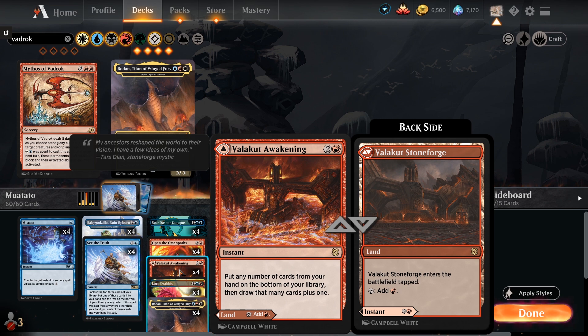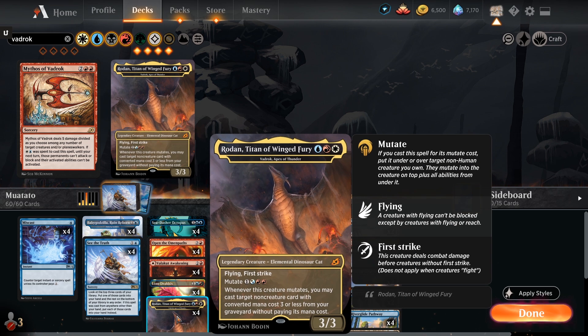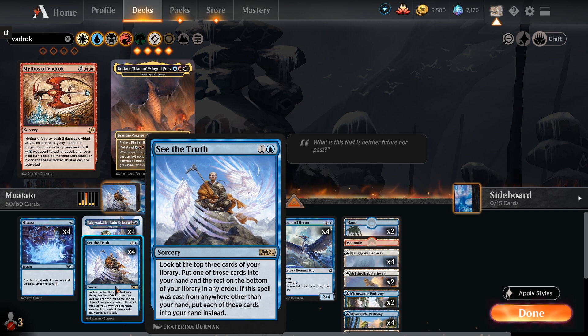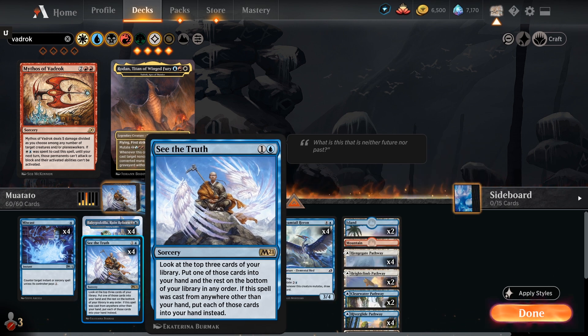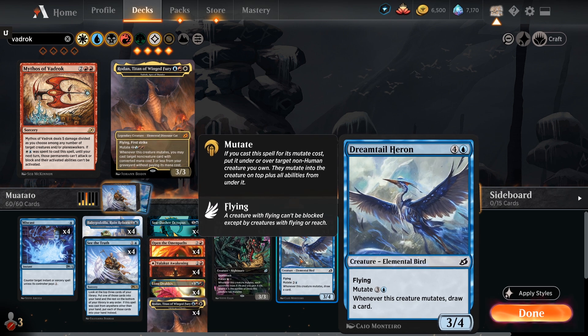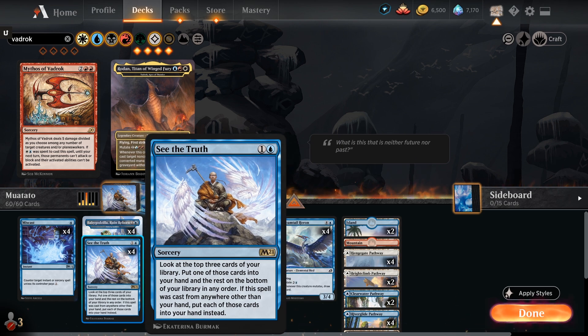Which means we can just pay hybrid Azorius red red - three mana - generating four mana with a Baby Godzilla out, drawing and discarding as we go. If we get multiple Vadroks onto the same creature, we can then cast Open the Omen Paths plus another spell. The other spell is going to be either Valakut's Awakening - which is in our land base - meaning we can make our land drops and also have a useful spell later.